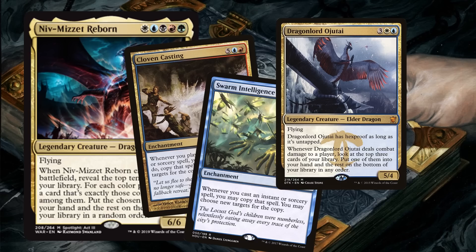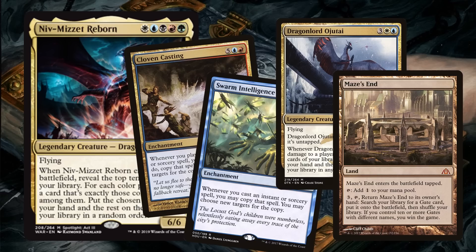If we want to go all in on flavor — and it sounds like we do — why don't we make a Niv-Mizzet Maze's End deck? Put in all the gates, get Maze's End going, get some lands onto the battlefield, and enjoy some great synergies.